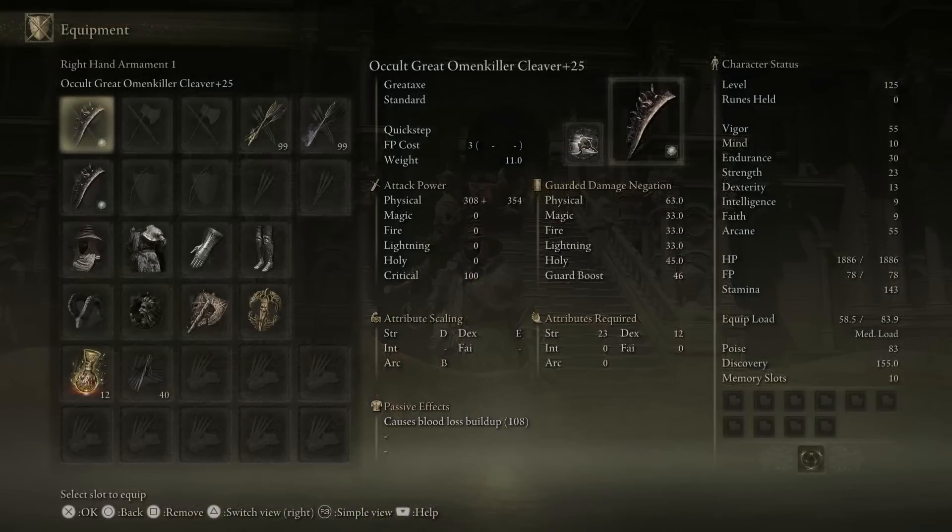Oh yes, we are doing an occult build. We have 55 vigor, we have 30 endurance — we need that because it's quite a heavy build. We managed to have 83 poise though, which is good. 82 poise is a nice poise breakpoint where you manage to poise through a lot of weapons. We have 23 strength, because that's what you need to carry these weapons, and we have 55 arcane.